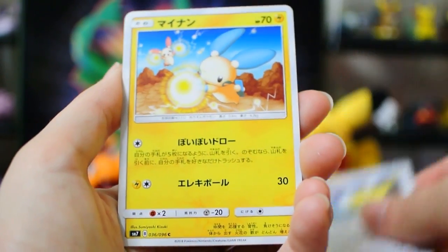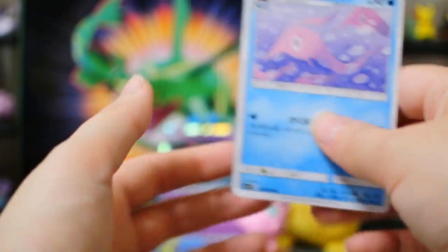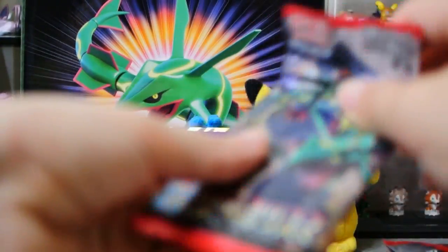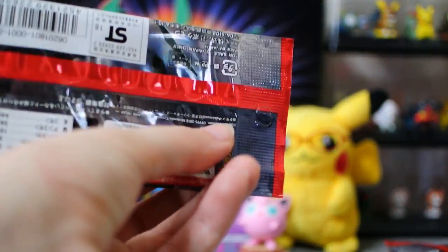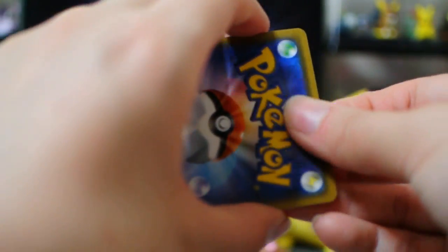Hyper Ball! Pelipper! Minun! Volbeat! And Gulpin! Of course, I still need the Jirachi Prism Star, so that's the real thing we're looking for right now. Obviously there's going to be a Super Rare somewhere in the box, but what we really, really want is Jirachi, because then I don't have to buy a Jirachi.